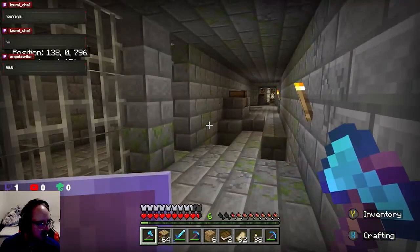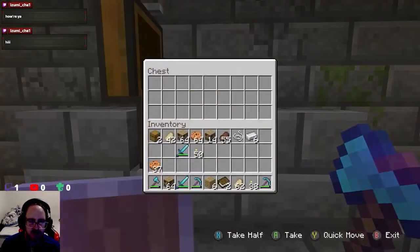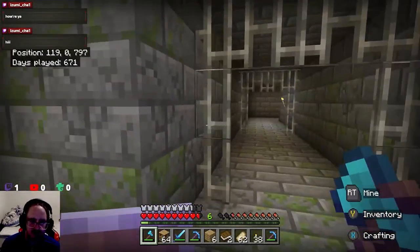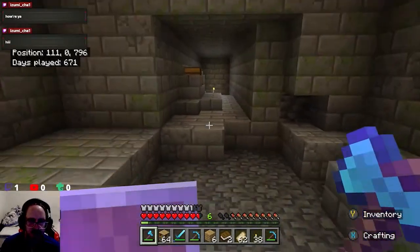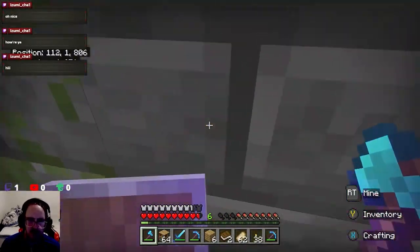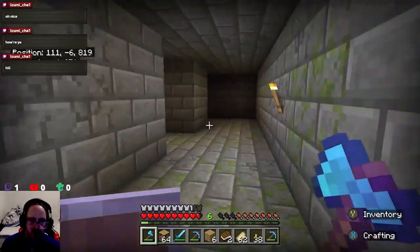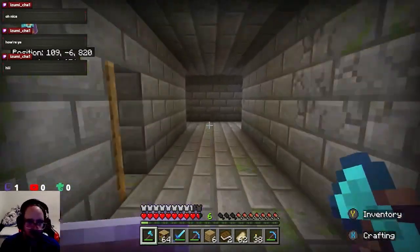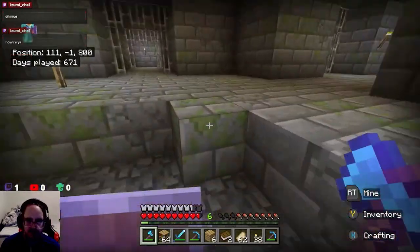I'm just looking around. I'm doing pretty well. My friends have already been here. You can tell he's been here, guys, because I creeped him up here. I'm just looking around — I don't need to go down there technically. I'm trying to remember where the stronghold portal is. I know it's not that far away — it's near where we started from. So it's not downwards. Let's get back to where we started from.